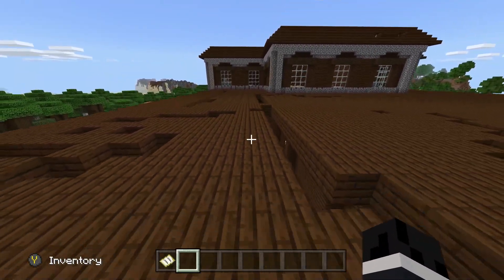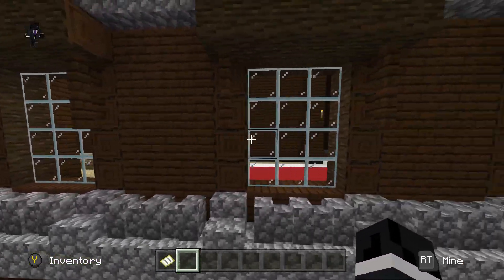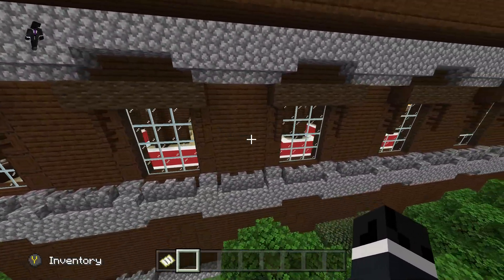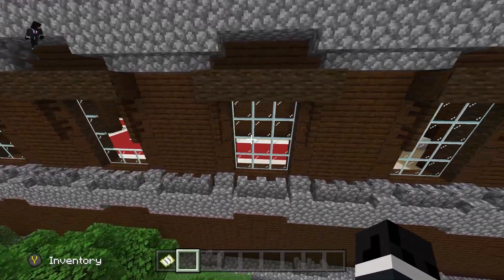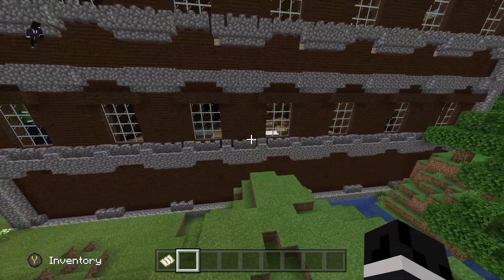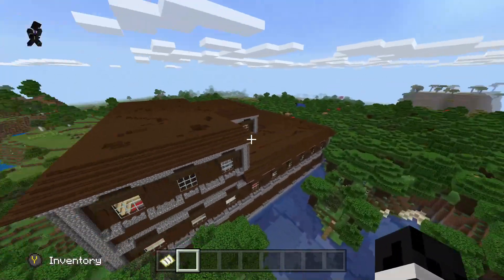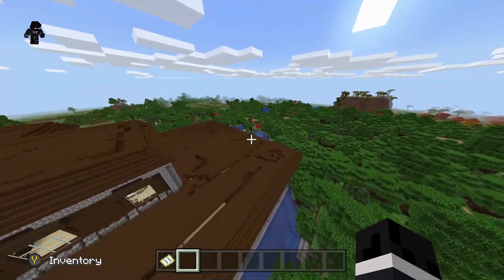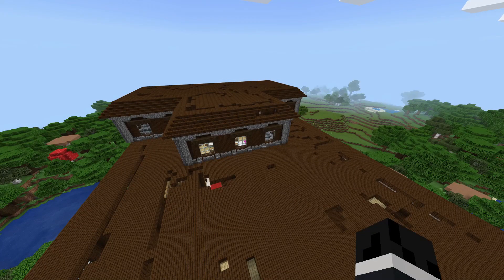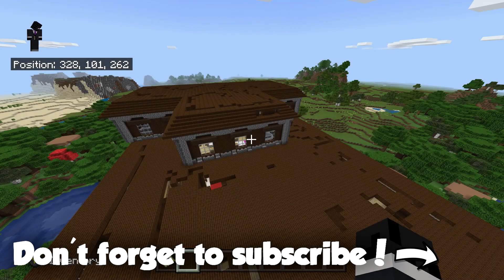Today's seed is a Woodland Mansion Spawn Point Seed. This is crazy — I've never seen anything quite like this. Typically, a Woodland Mansion is something you don't normally spawn near. In fact, you usually don't even see those in the world. Usually you either roam your entire world for hours and get lucky stumbling across it, or you go to a village, pay a cartographer a ton of emeralds and paper until he gives you a Woodland Explorer map. But in this seed, you actually spawn pretty much in front of the Woodland Mansion.